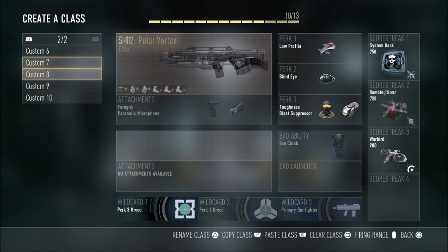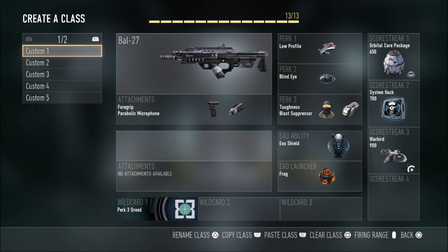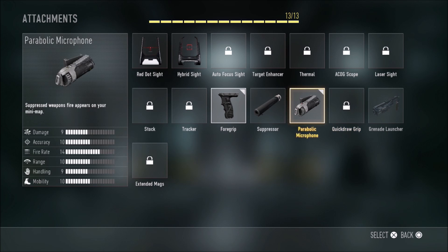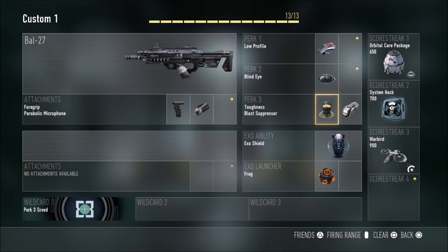My second preferred weapon is still the Bal-27. The ASM1 is my first, but the Bal-27 is my second. I have foregrip and parabolic mic on it. I haven't unlocked quick draw for it yet, but I would put quick draw on if I had it unlocked. I use basically the same perks for almost all my classes — low profile, blind eye, toughness, blast suppressor.